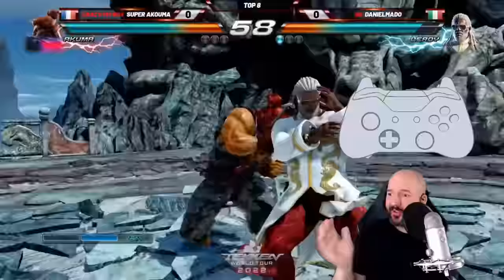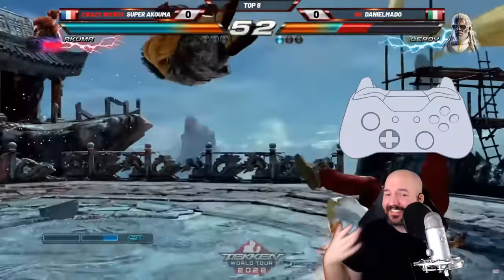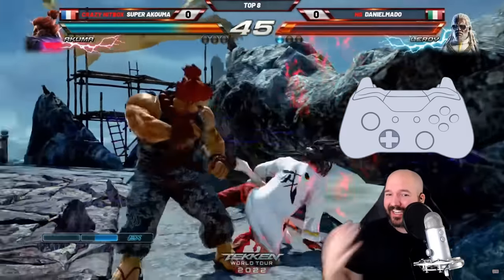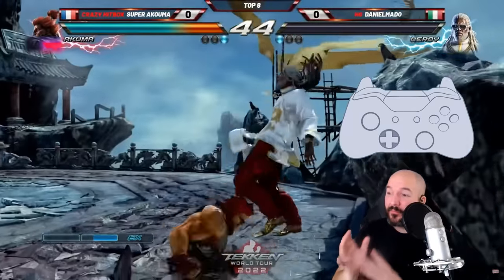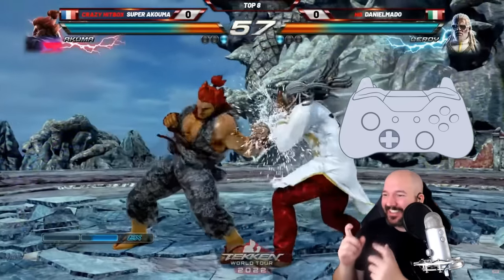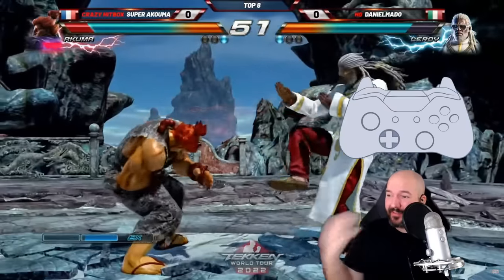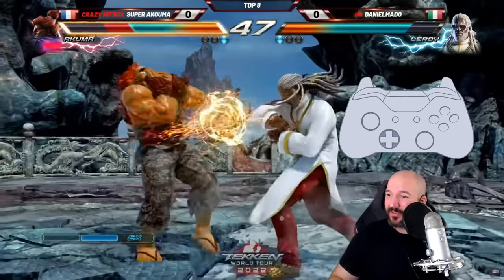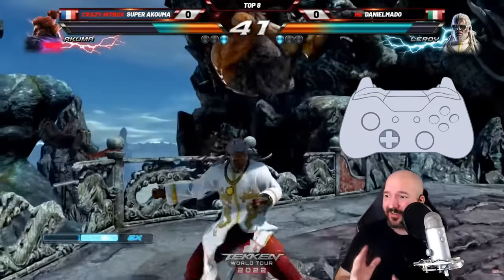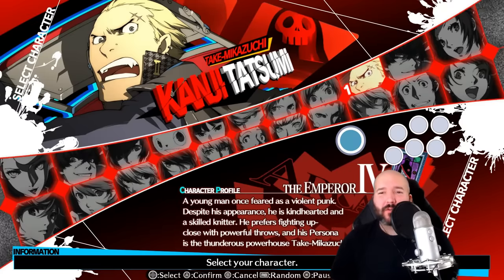This is similar to what we've seen with Akuma in Tekken — they worked really hard to make Akuma feel authentic, giving him 2D mechanics in a 3D game. I think it's really cool when developers go out of their way to make guest characters feel like the character even in a totally different system. So if we see more guest characters in the future, like in Tekken 8, I really hope they'll make that transition feel authentic for fans of the original game.